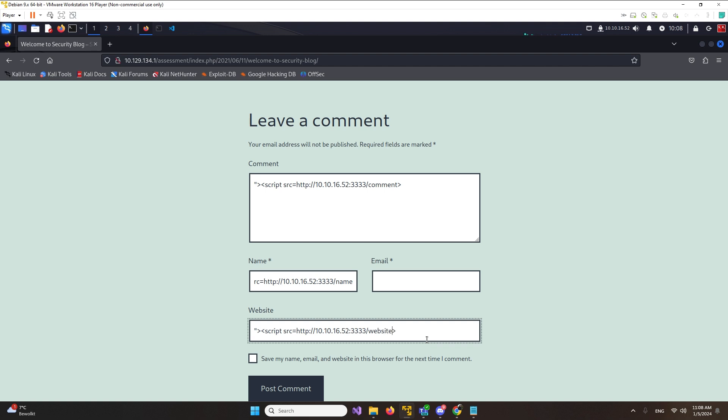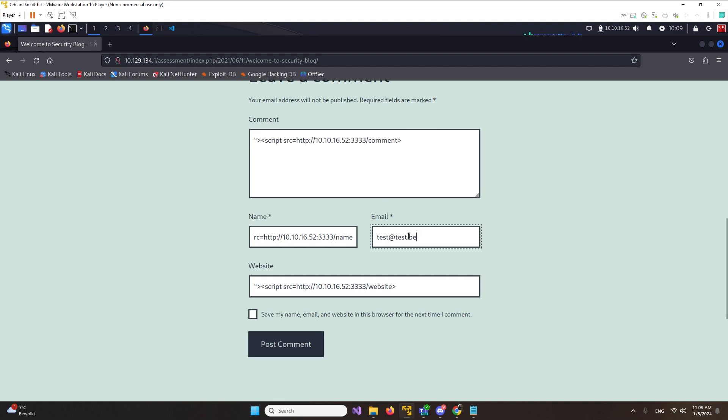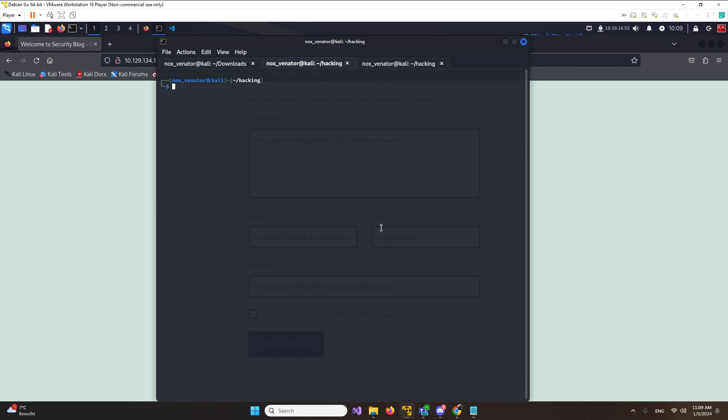We're going to add a path like 'comments' because this is the comment section, so if it triggers you know which one is vulnerable to XSS. We'll do this for the name field and the website field. Email is a little more difficult because normally they look for email structure, so for this example we're just going to leave the email as-is. If you don't find anything, we can try to bypass the email security afterwards.